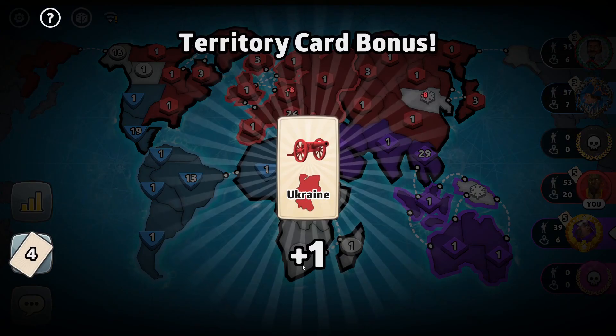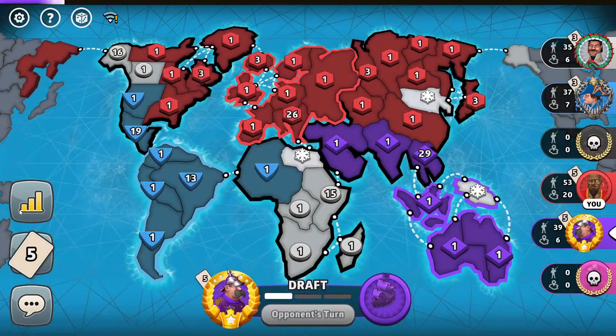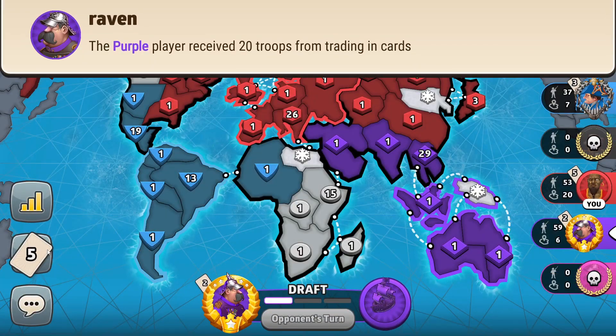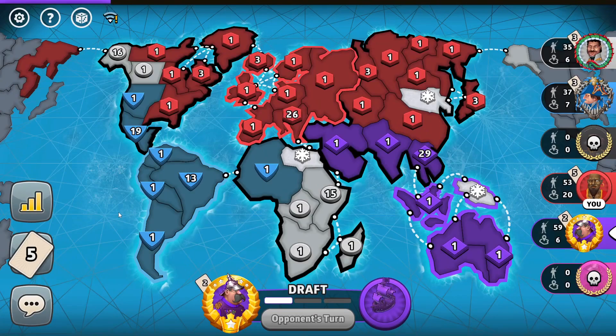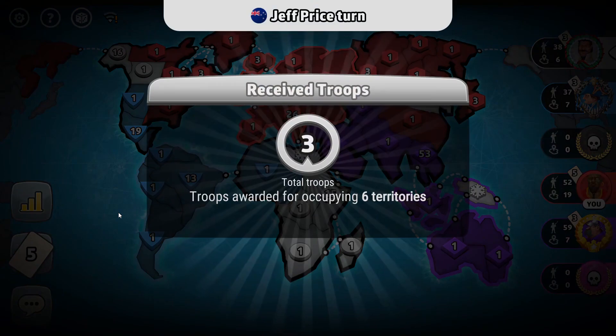I'm not sure if I'm getting eliminated next turn. The purple player has 53 troops here — let's see if he decides to eliminate me. If the purple player doesn't eliminate me, I'll be good. I have 53 troops here, so I don't think it'd be a great deal for him. He has five cards though. He could attack here — please break away from me. He doesn't even come at me — even better.